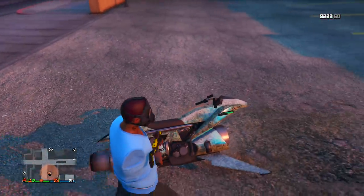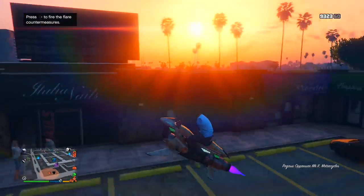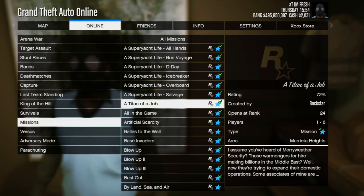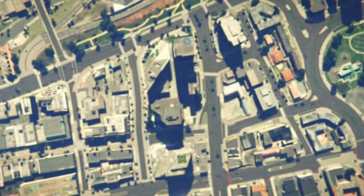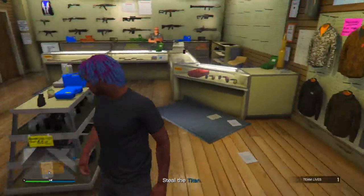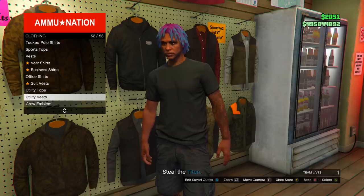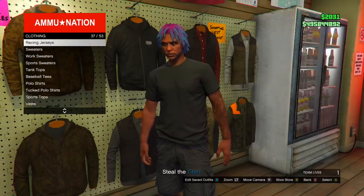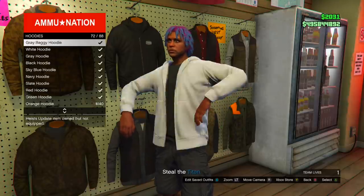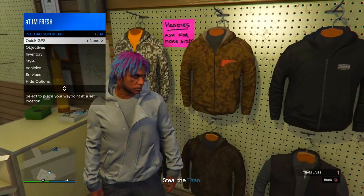Keep this glitch in mind because two other outfits in this video will also involve doing this to save permanently. Now for the next glitch — go to missions and start up a Titan of a Job again. Once you start it, go to any gun store on the map, go to the left where the clothes are, click right d-pad, go to hoodies, and put on the light gray hooded jacket.